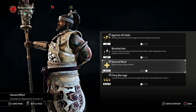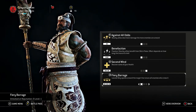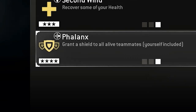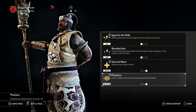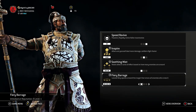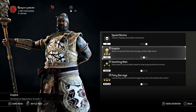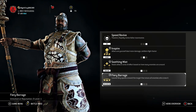Second Wind recovers around 30 health instantly. For tier four feats: Fiery Barrage casts a 16-meter AOE circle of fireworks that stuns enemies who cross it, drains their stamina, and blinds them. Fire Flask throws a projectile that creates a fire effect over an area. Phalanx grants a 100-health overshield to all live teammates and yourself for about 10 seconds — that's what I run in my JJ build. Feel free to experiment with these feats and find what works best for your playstyle.